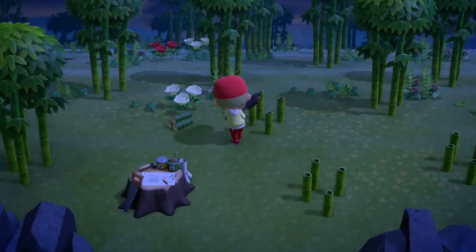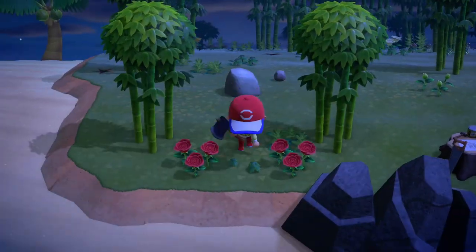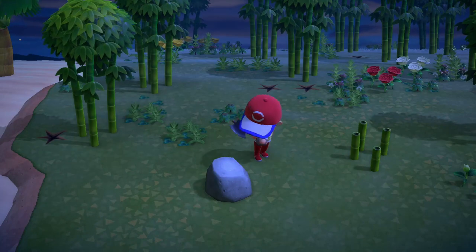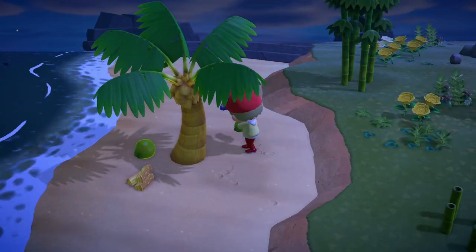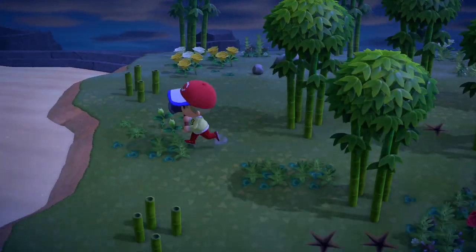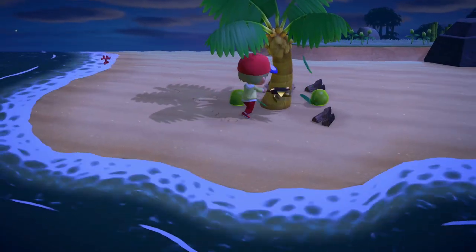We dropped all of the items we had in our inventory down in a corner of the map. You can do this on any side, but you want to do it on the beach because tarantulas from what I've seen are less likely to spawn there. I haven't looked at the official spawn rates — all I know is 7pm for tarantulas, and everything I did in this video works.